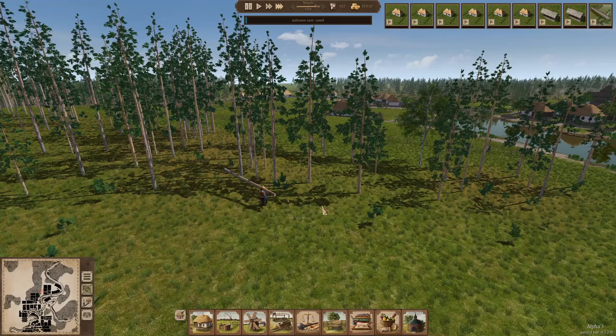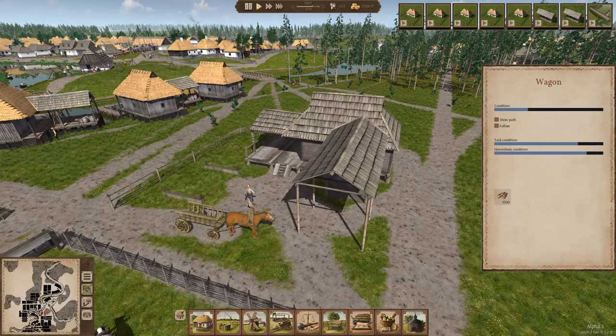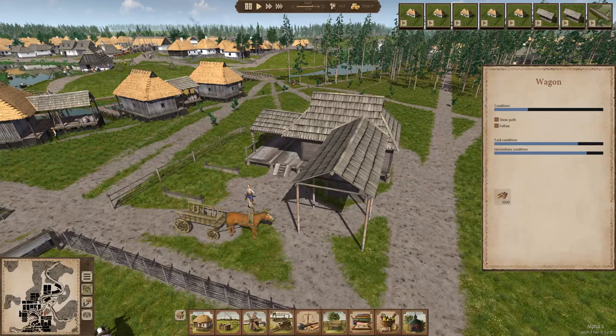Each log harvested will turn into 1500 wood or 1500 firewood, depending on demand and available cap space. The forestry will also sell firewood to citizens directly. Bark is ostensibly created as a byproduct of these actions.